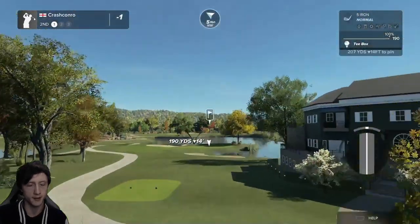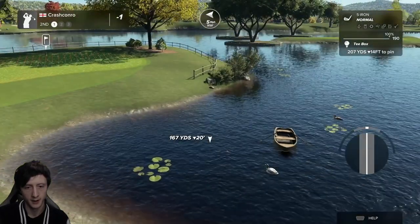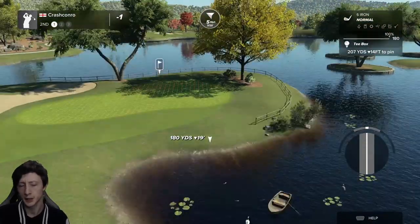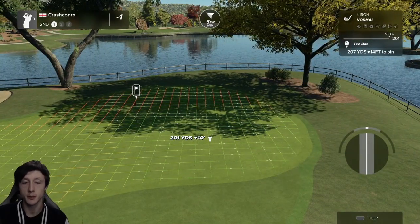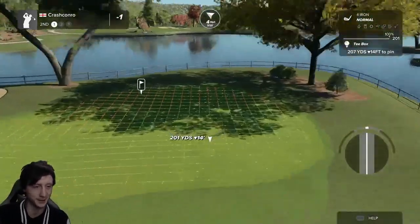Even my guy is admiring the course looking around. Hole two is a par three. I don't know if that's the same boat or a different one, and there are some ducks and fish hanging out as well. I take it the designers don't do that — or maybe they do. Designers, let me know: do you put the fish in the water, or is that the game's job?